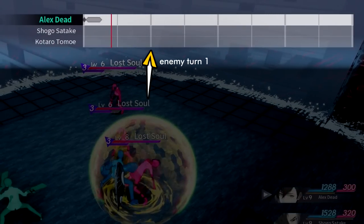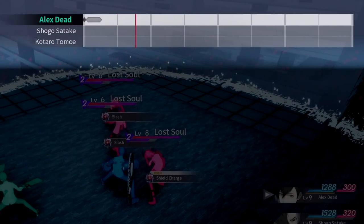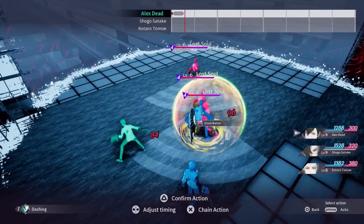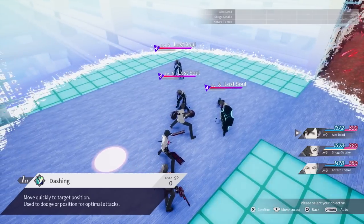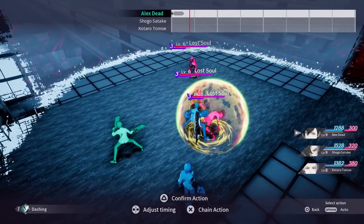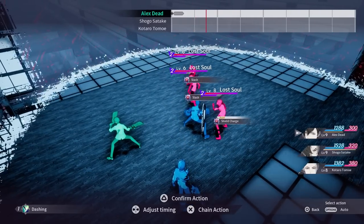This timeline shows you each enemy turn that will play out, and allows you to manipulate the timing of your own actions. This also allows you to peek into the future to see what the enemy will do during their turn. To initiate this, simply queue up any action — it doesn't matter what — because you can set up to three actions at a time, and we will not be committing to this first one; we're just getting a feel of the dangers ahead.